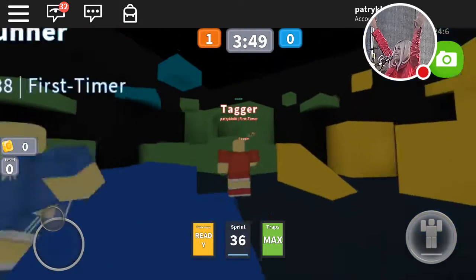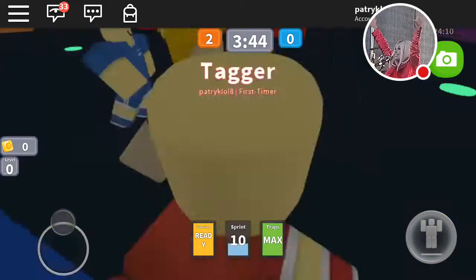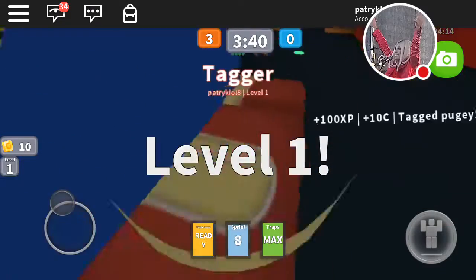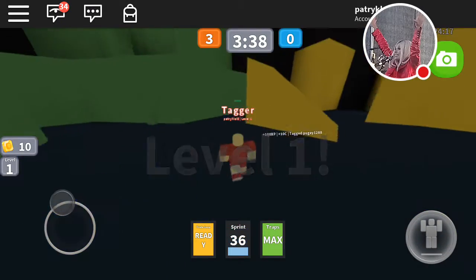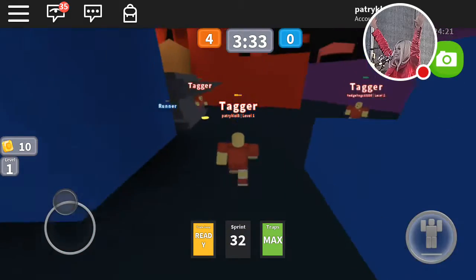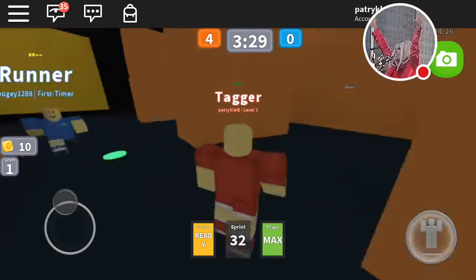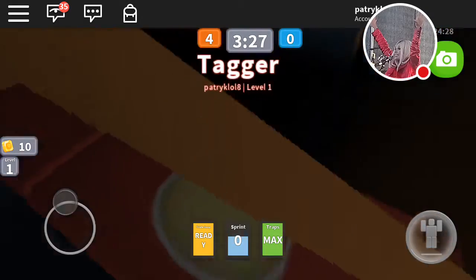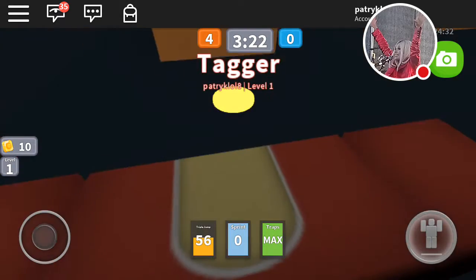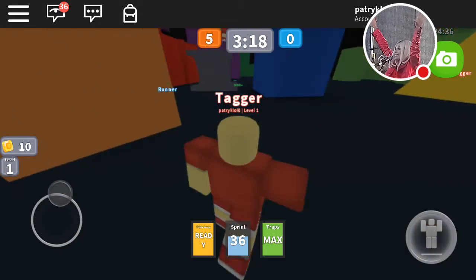Oh, okay. Let's attack him. I have to get him. Yes, level one! Okay, I need to find another one. Oh, there's a runner there. I'm stuck in a wall. I'm out. Okay, let's get him.